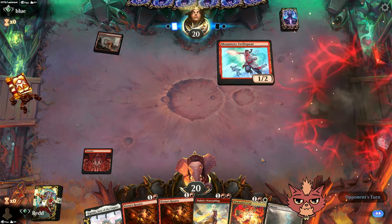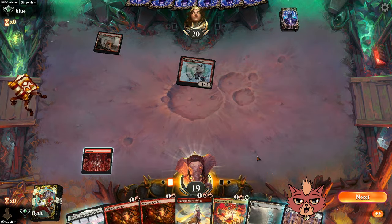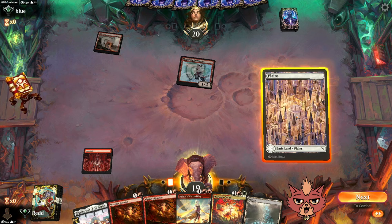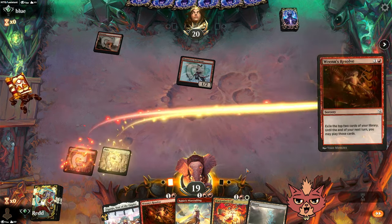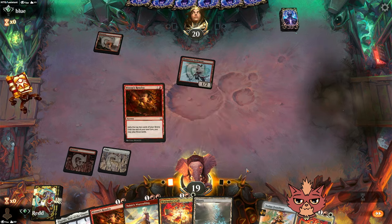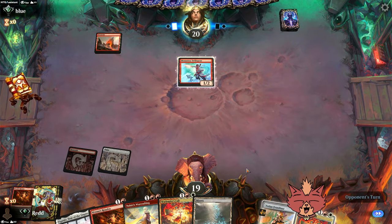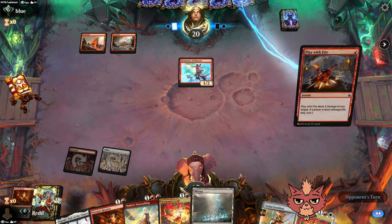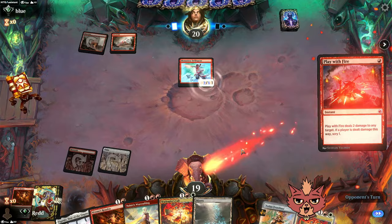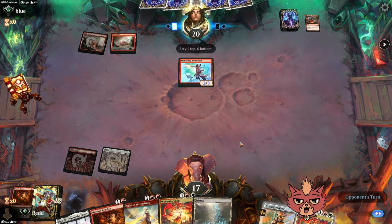Save the Merex back because we might need that on turn three for the Warcrafting. Swift Spear from the opponent — oh no, oh geez. Maybe we go right into that Wren's Resolve this turn instead of saving it for anything fancy. Warleaders Call off the top. Wow, that could be good to get down if we don't end up dying in the next couple turns. Hopefully it's not like a Monstrous Rage, because that would be wild.